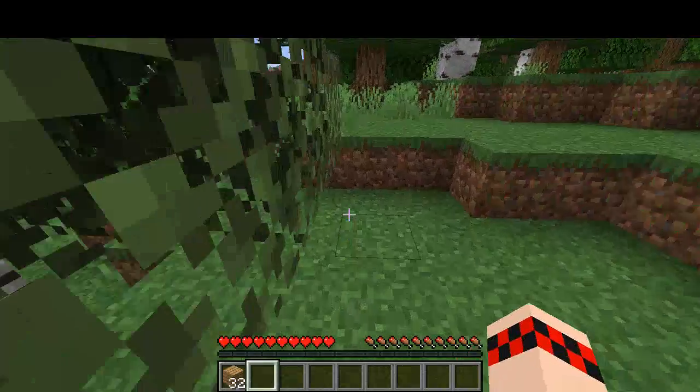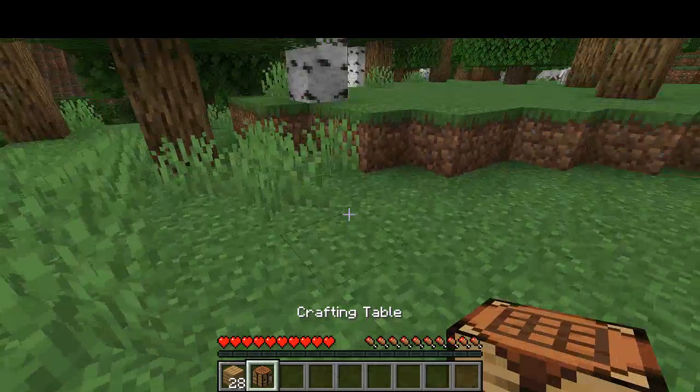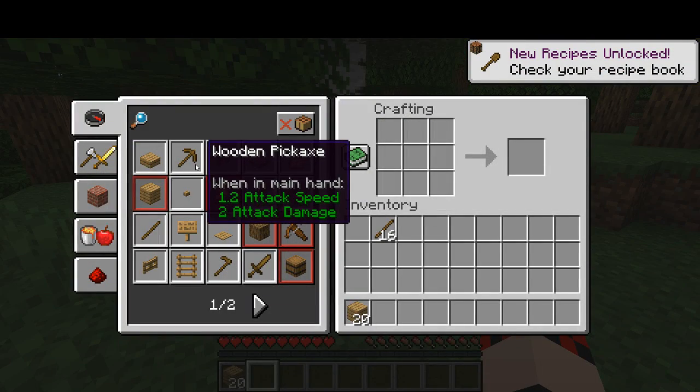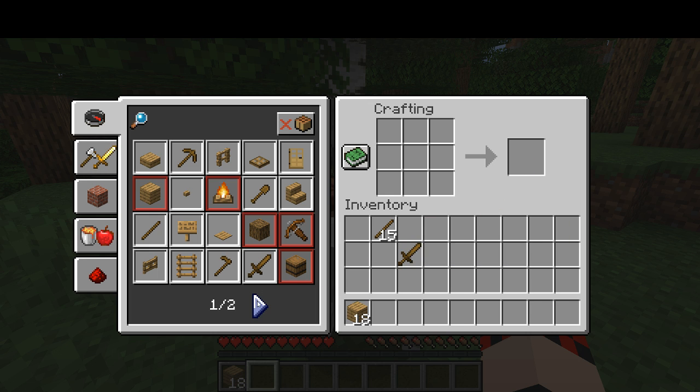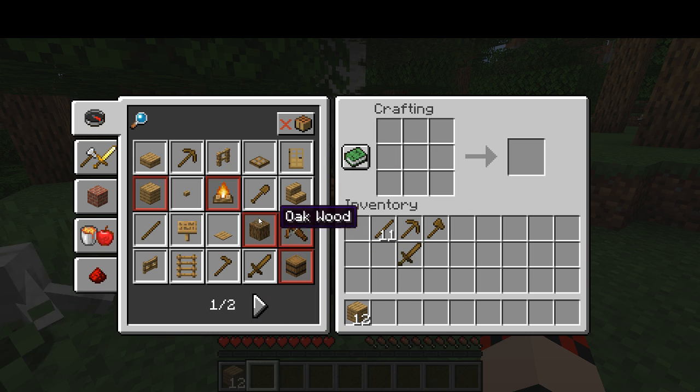First I want to make a crafting table — nice and cool. Wait, did I unlock it? Yeah, now I did. Let's get a stone pickaxe, axe, and shovel — 14 items total.